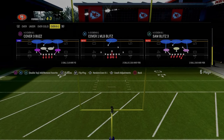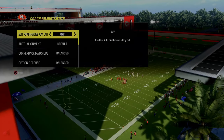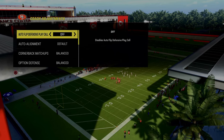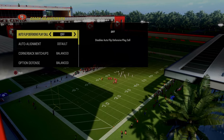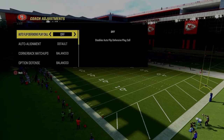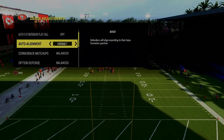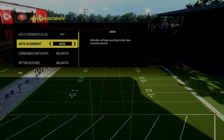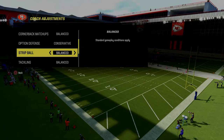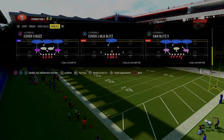With that in mind, I want to show you this blitz out of 4-3 Even 6-1 - Sam Blitz 3. If you're in regs, you need to be using either the Niners or the Bucks to run this defense. You can pair this with the Niners' under center run game. For coaching adjustments: auto flip off, auto alignment on base, auto option defense conservative, and zone coverage set to match.